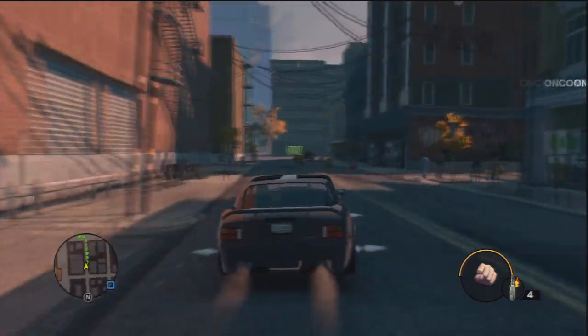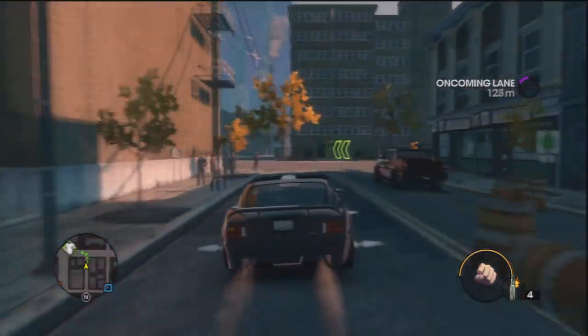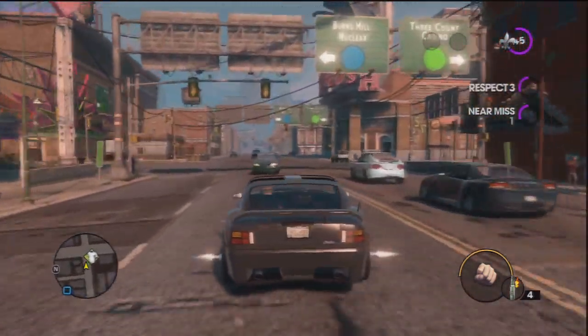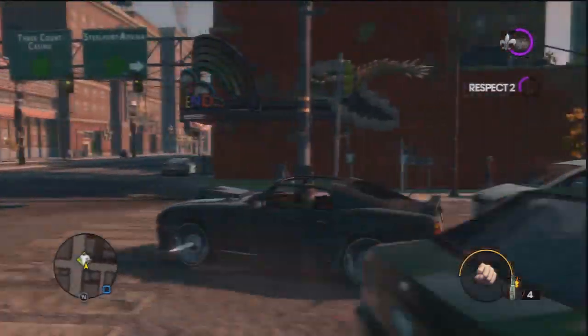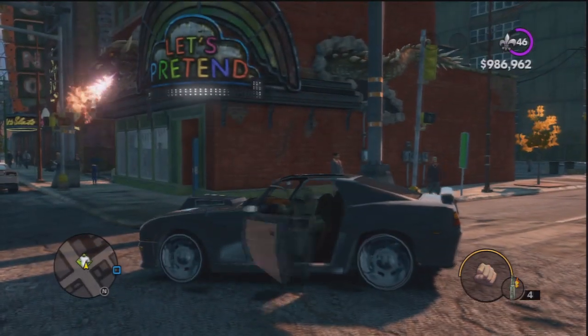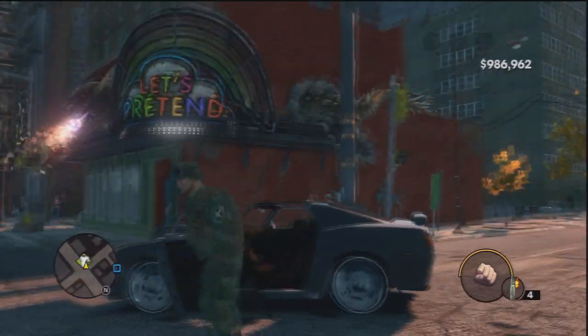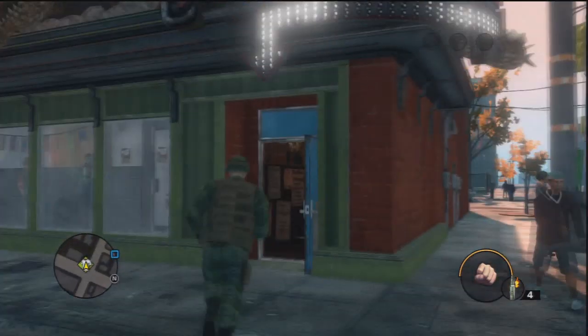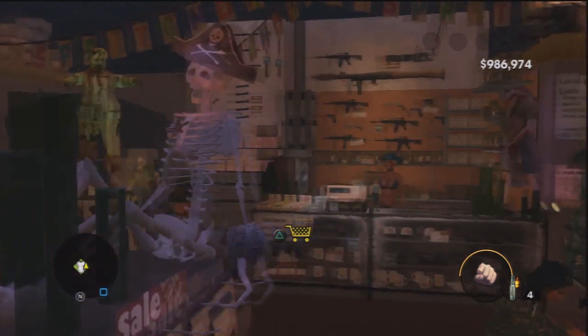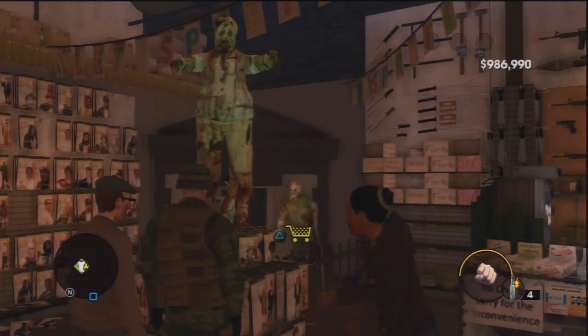Ok so when you come here you'll see the store on the corner. There's a dragon on the side, and it's called Let's Pretend. You'll know it's the store because there will be a skeleton on top, and there will be like a zombie thing there as well.